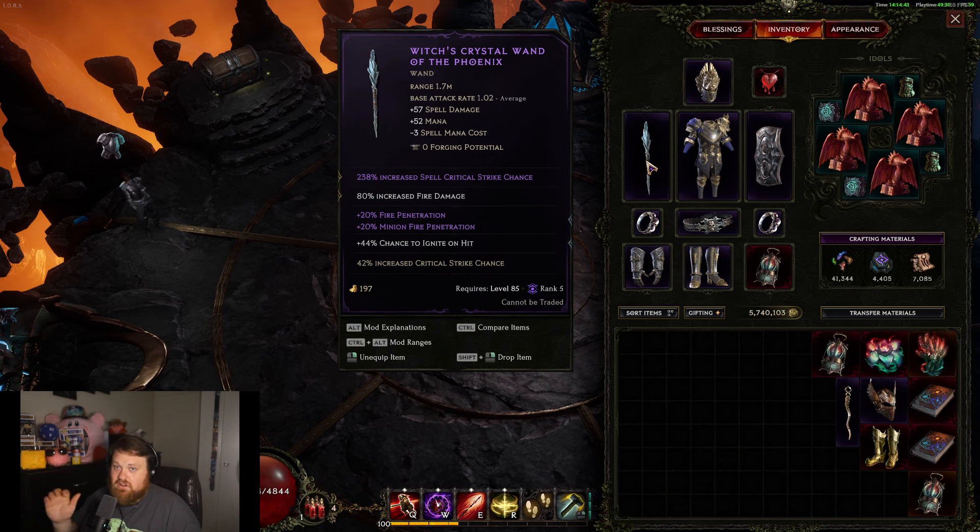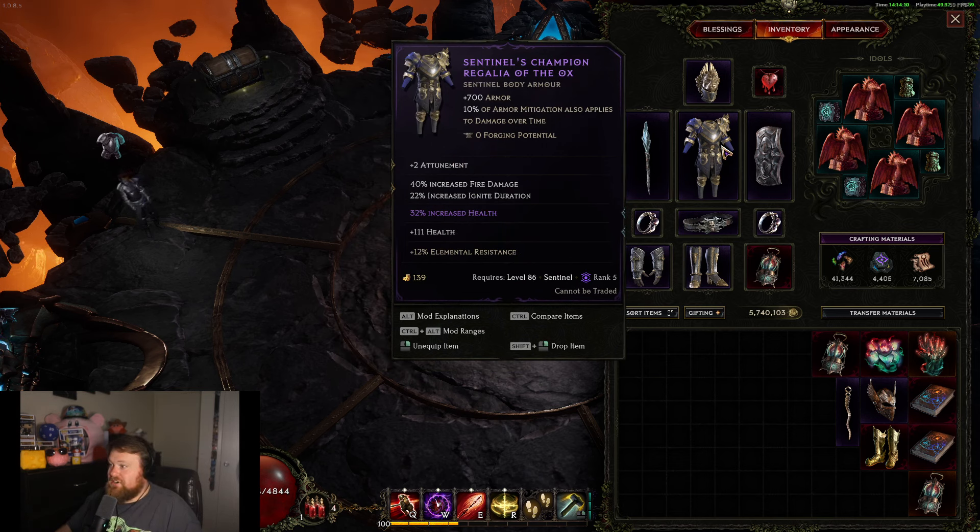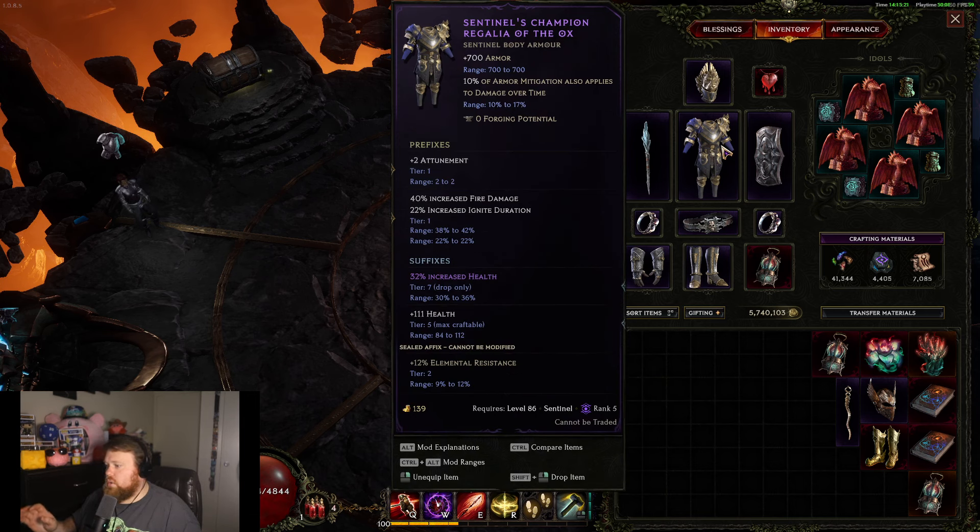The main thing you want is spell critical strike chance; if you can get any of those other modifiers, that's gravy. Moving on to the chest plate — we're using Champion Regalia. It's got 700 armor, 10% armor mitigation that also applies to damage over time. Normally armor doesn't apply to DoTs, but with Champion Regalia it does. Most Sentinel builds in-game are probably using this. Titan Heart is a niche case, but Champion Regalia is pretty much king — that's why they call it the champion.